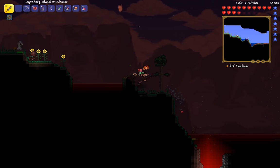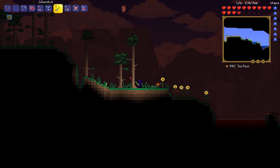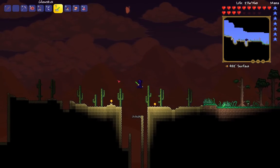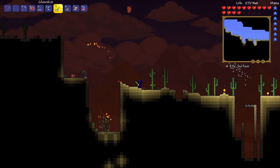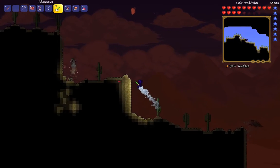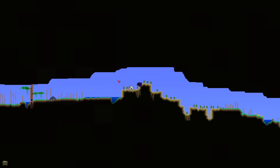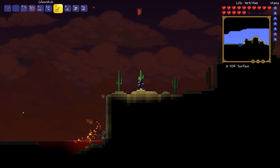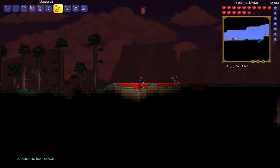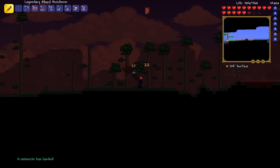I've already been this far. This is near to where the... Do you want to summon it now, Joe? Wait till it gets light again — there'll be less monsters. Can you do it when it's light though? I think so, it's only the Slime King, it's not like one of those evil bosses. Just let me show you where the temple thing is. Oh, the dungeon? We've found it. We went to the ocean. This area's pretty flat, so I say we do it here. A meteorite has landed! That's what we wanted.